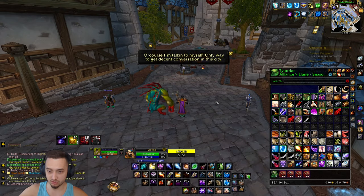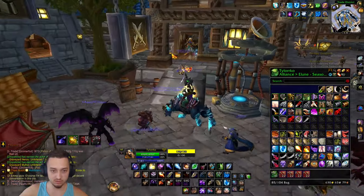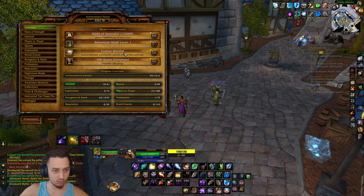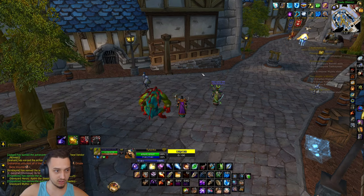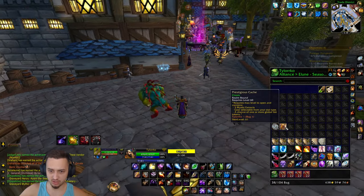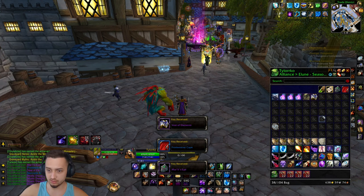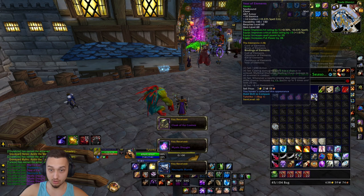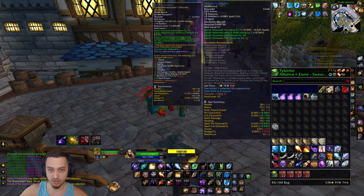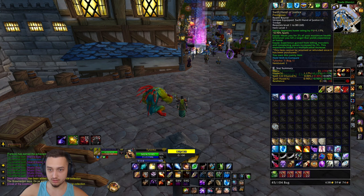We got our tokens and also a crate - we'll sell this stuff and check out the crate. We got achievements for adventure mode level one and some more marks of ascension - good, we got a bunch just from completing it. This is our level 60 cash reward. Rolling for intellect gear - yeah that's pretty good, we got that extra spell power and a nice item with 18 intellect.